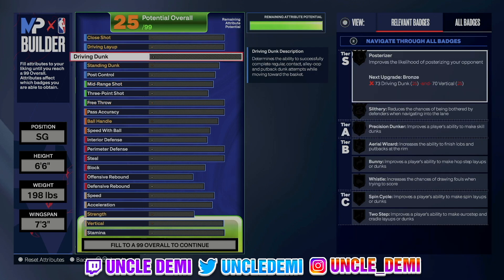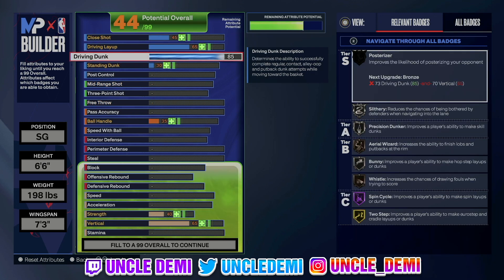We're going 87 on the driving dunk because we want to be able to get contact dunks with this build. Now I know some of you might be like, well, this is a lockdown — why would you want to have any finishing? Well, again, we're talking about individuals that are just becoming lockdowns. Most likely you won't be running with randoms, or you don't have a dedicated team, so you got to be able to do a little bit of everything.